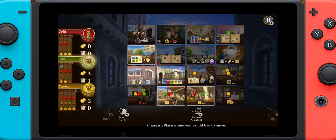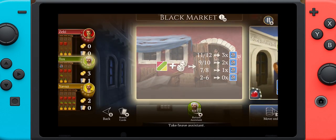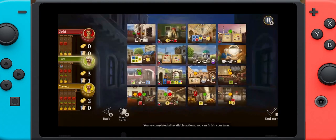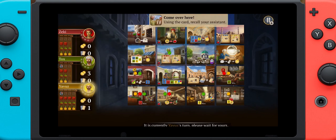One aspect of the game is that if you move your character to a location where another character is, you have to pay them gold. So you not only have to plan out your optimal pathway, but you also have to account for the fact that another player may end up on a tile you want to use, costing you a valuable resource.